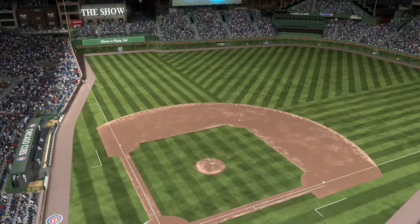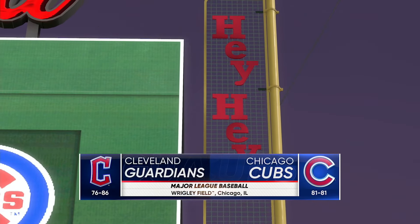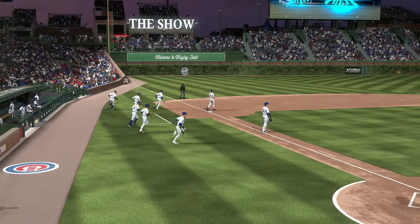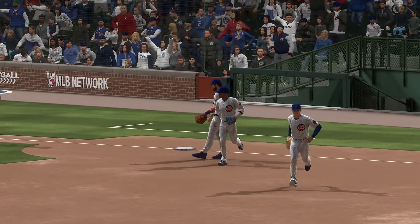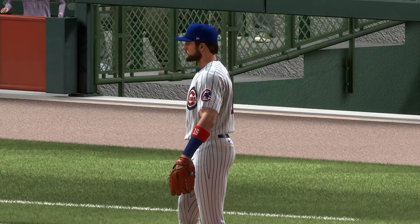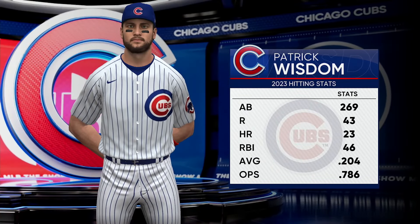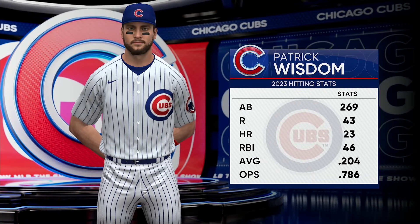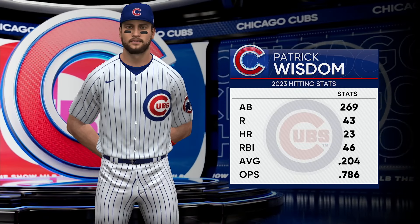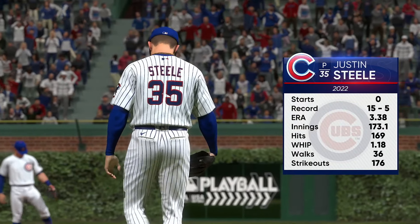Here at the friendly confines of Wrigley Field, interleague baseball on MLB The Show — it's the Cleveland Guardians and the Chicago Cubs. Joined by my partner Chris Singleton, I'm John Shambi. Chris, one of the elite power bats in the game featured in the lineup today — he is a must-see at bat. Yeah, it's like he's playing pepper with the outfield fence. He lives in the gaps and can hit the ball over the fence as well, just puts on an offensive display when he steps in the batter's box.